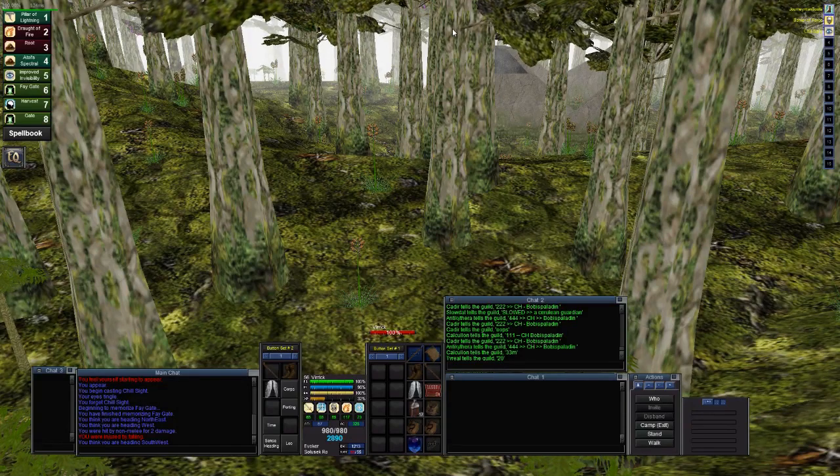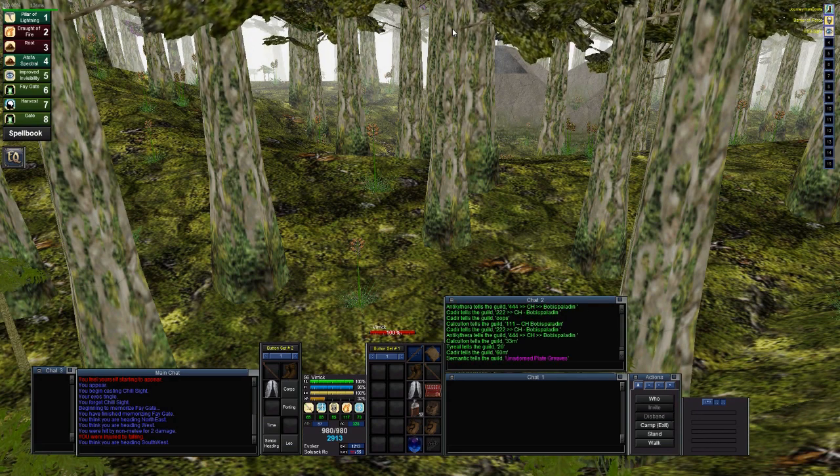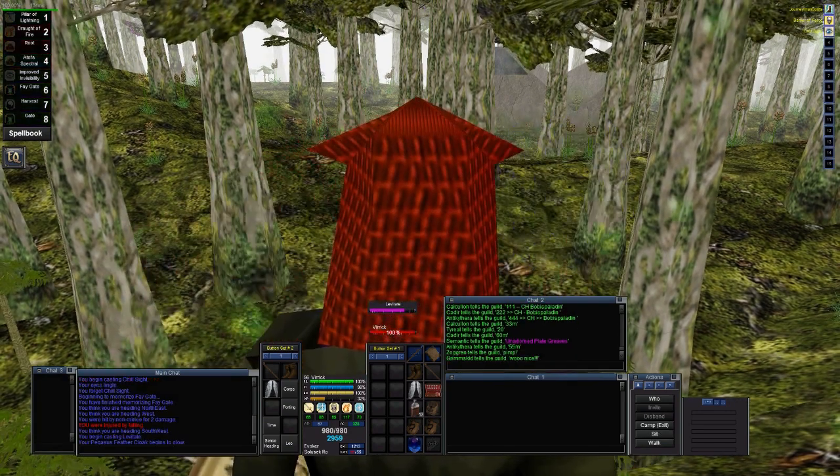How's it going guys, Veric here on another wizard quad kiting video. Today I am out in Wakening Lands doing suits — I'm doing fours. I'll show you after I've been quadding, because if I wait too long somebody could come up and attempt to swipe the camp from me. This is Wakening Lands and I'm on fours right now, and I'll show you how it's done.